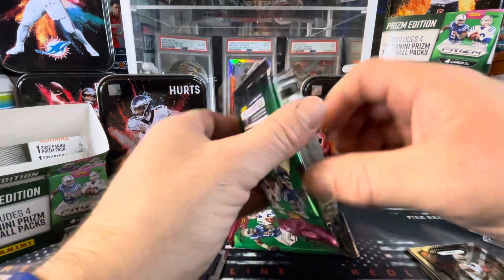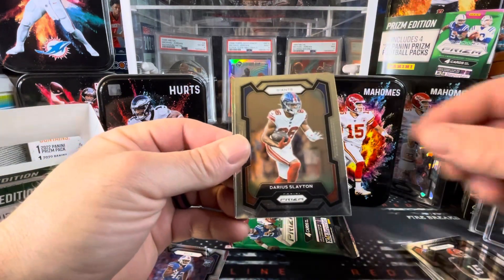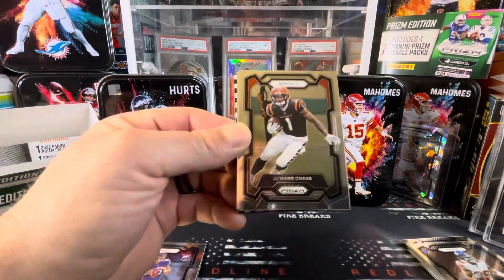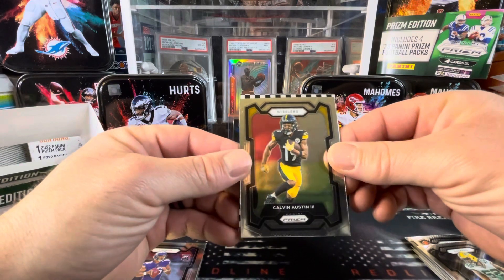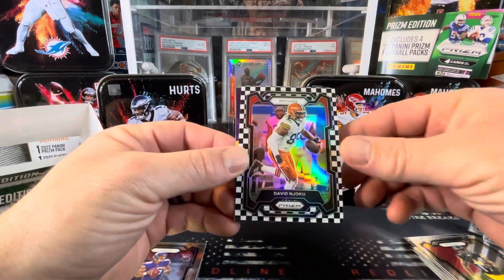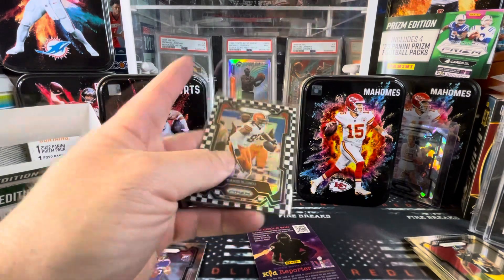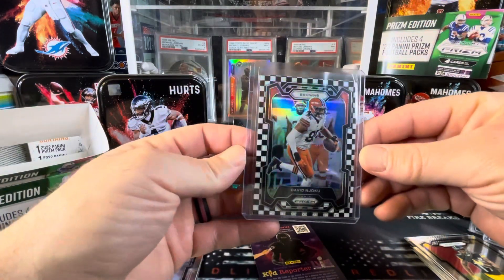Let's see what pack three has got in store for us. We've got Jared Goff, Van Jefferson, Darius Slayton, and Jaron Hall — rookie quarterback. And we've got a checkerboard! Jamar Chase, Rashawn Gary, Calvin Austin, and David Njoku. Such a beautiful card. Love the checkerboard.